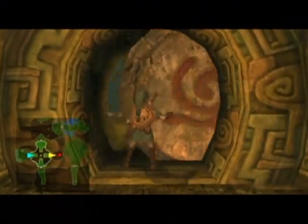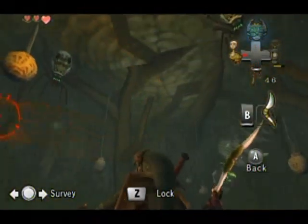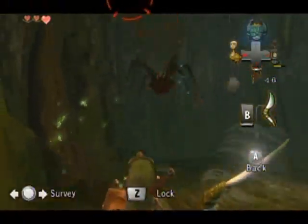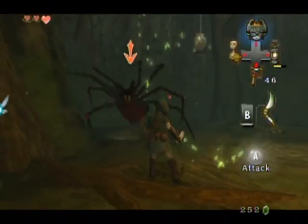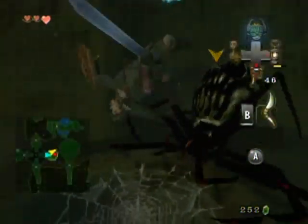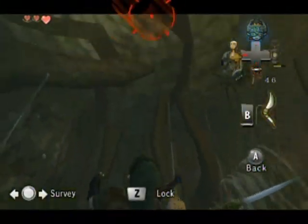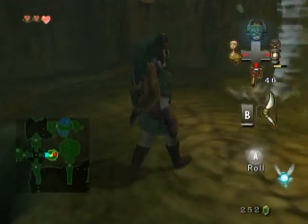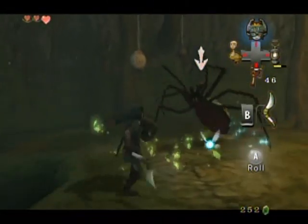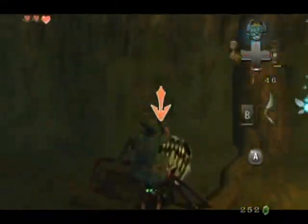All right, another monkey to go — one more. First I want to get the skulltulas off the ceiling. There we go — that's kind of weird, it stuns them. That might actually be handy to prevent them from guarding themselves; just use the Gale Boomerang to make them stagger. There's another one here — fall, come on, there we go. Using the boomerang is really effective — it's super effective!